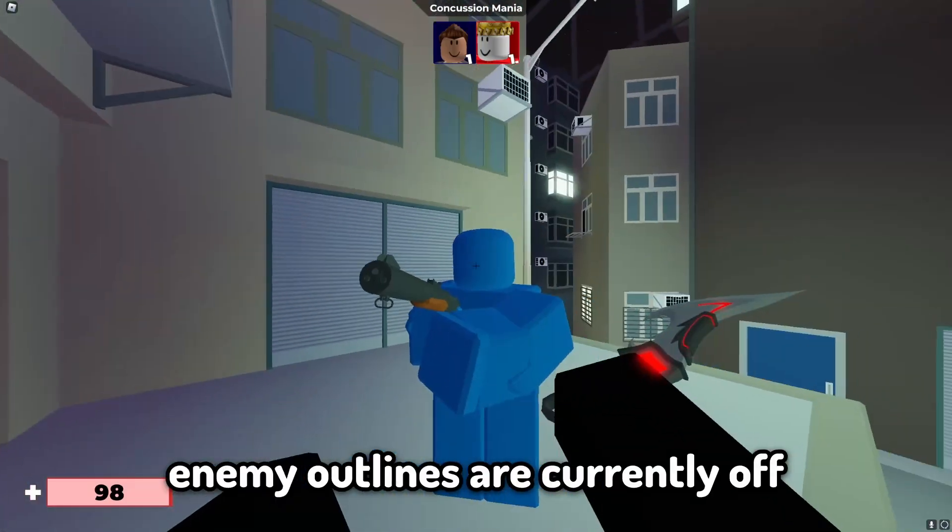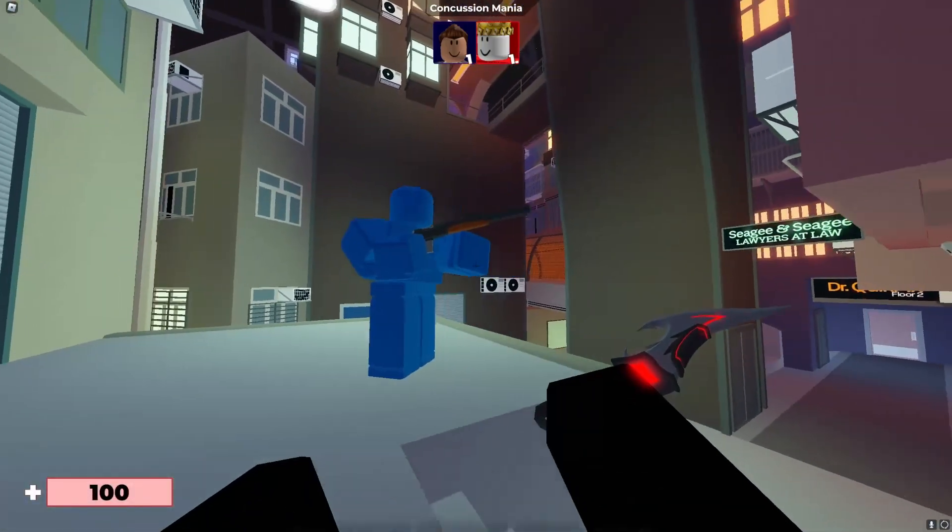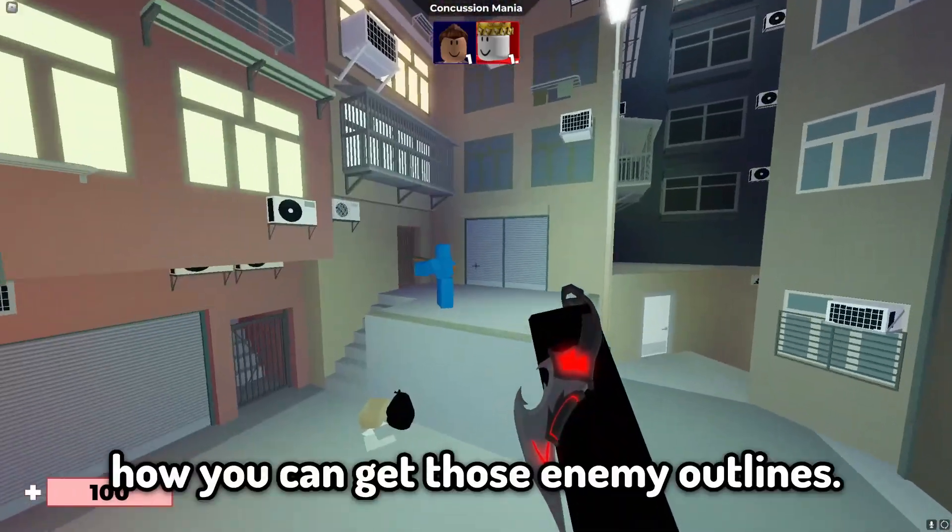So as you guys can see, enemy outlines are currently off. There's no outline around this player, and in this video I'm going to show you how you can get those enemy outlines.